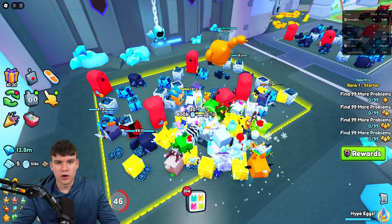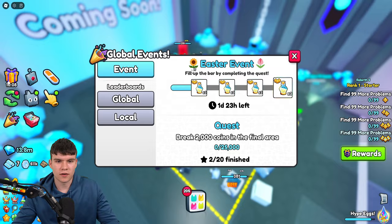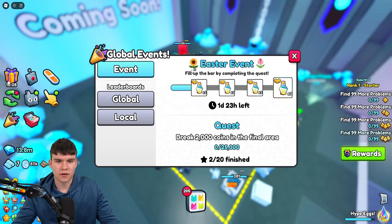So what are these global events? How do they work and what do they give us? I'm going to be explaining all that in today's video. If you click on the left side of the screen, it says Global Event — so this is what it's all about. It says Easter Event: fill up the bar by completing quests.